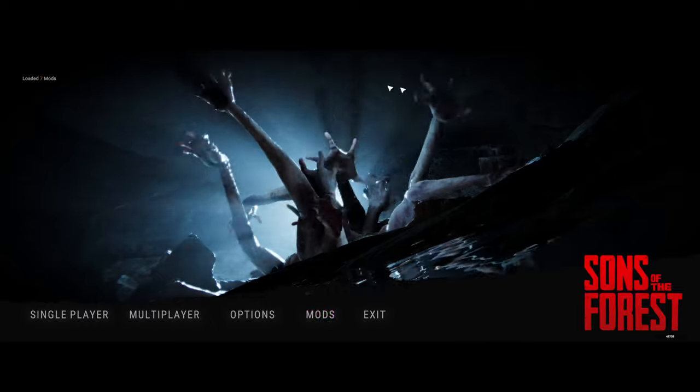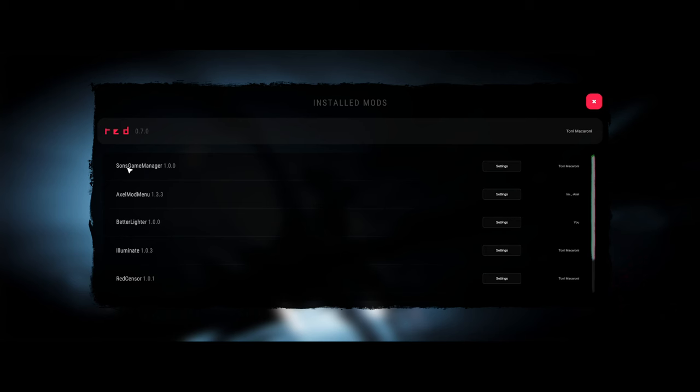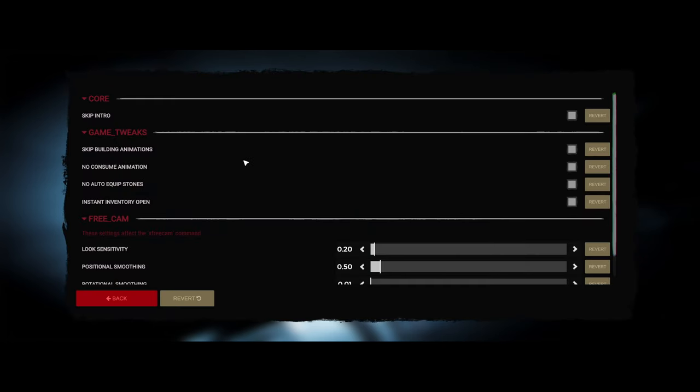You can control mods from your main screen — before you go to multiplayer or anything, you've got a Mods button. Sons Game Manager, which is the Red Loader, is your main control hub. Sons of the Forest's mod manager controls basically everything. Skip Intro gets rid of the whole intro sequence. Skip Building Animations is a big one a lot of people have been asking about. These are all ticked for us because the Red Manager has memory of previous settings — when you first start, none of that side will be ticked, so you'll need to tick what you want.